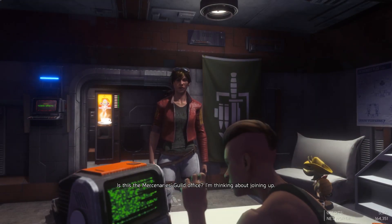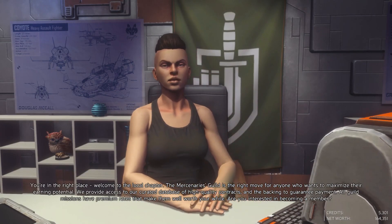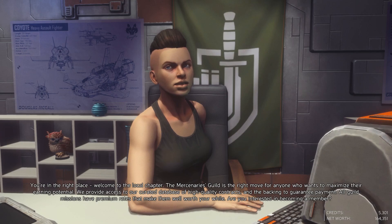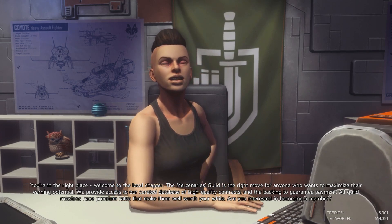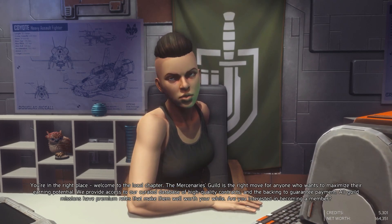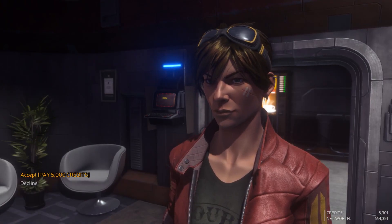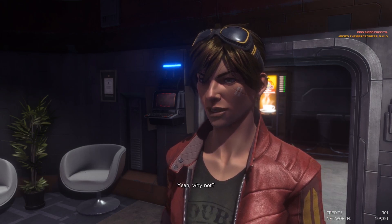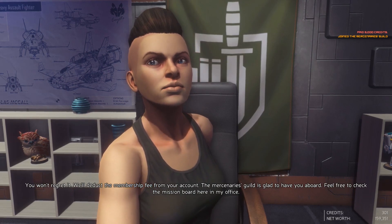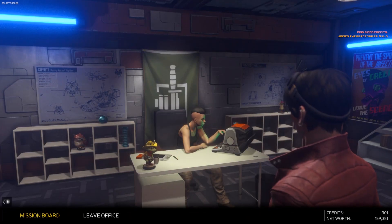We head to the Mercenaries Guild office. The Guild rep explains they provide access to a curated database of high-quality contracts with the backing to guarantee payment - all guild missions have premium rates. We decide to join. It's 5,000 credits - an investment that might be good. The rep says we won't regret it and deducts the membership fees, welcoming us aboard and inviting us to check the mission board.